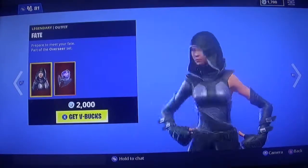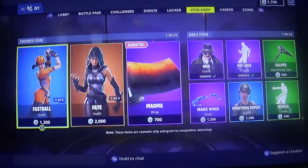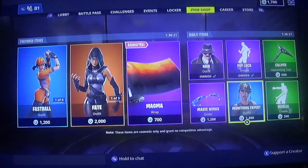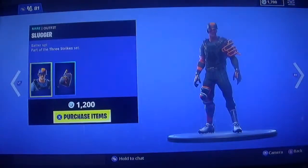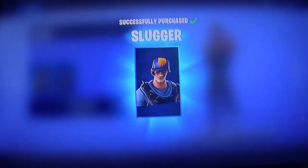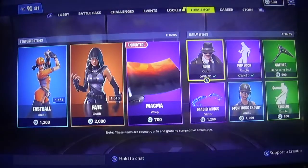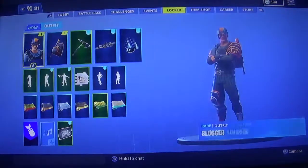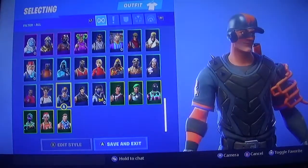They didn't put her boyfriend or whatever in there. We got a lot of stuff already in here, but we're gonna get Slugger — first thing. We got some new skins to check out. Three, two, one — boom. The Slugger! I'm finally getting the baseball skin. You guys know I wanted it — the baseball skin is what we needed.